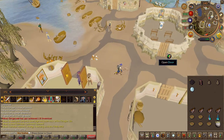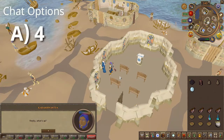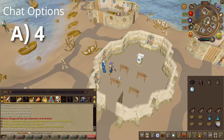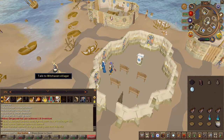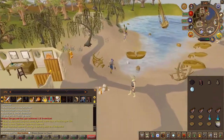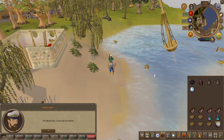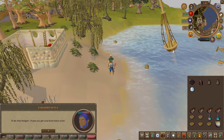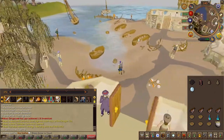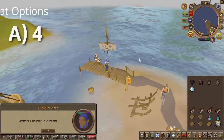After the conversation, go ahead and talk to the monk inside of the church and choose the fourth chat option. Then speak to Holgard just north beside the boat. Then speak to O'Neill on the dock once again and choose the fourth chat option.